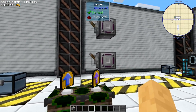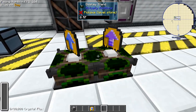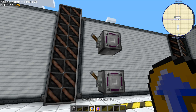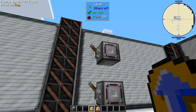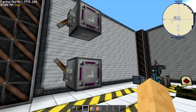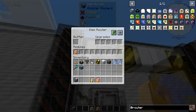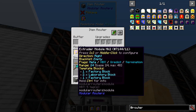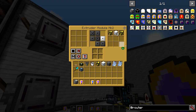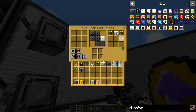This is an interesting one — one of the reasons I originally found the mod was for the extruder and the extruder mark two. The extruder works kind of like the old Tinkers' Mechworks drawbridge from 1.7. You can put speed upgrades in and it retracts when you take away the redstone. If we look at the module's configuration, there's its inventory of what it's placing — it places those items out the right side.